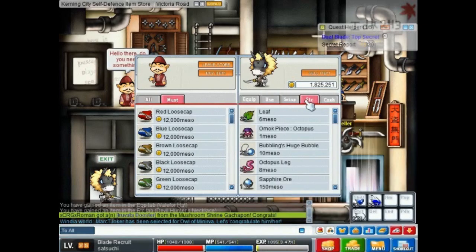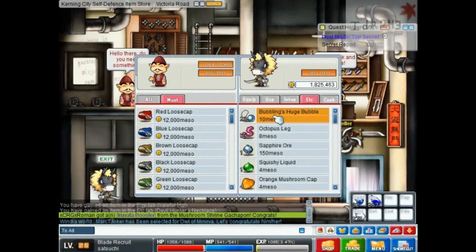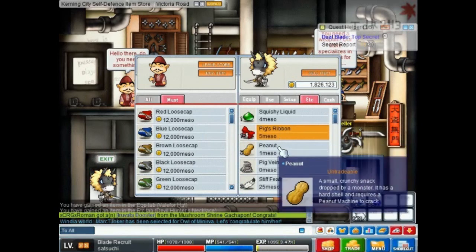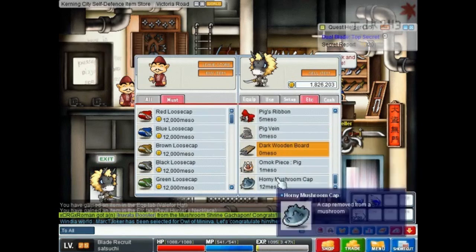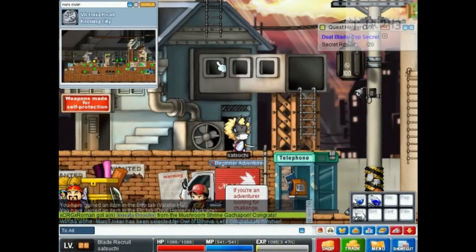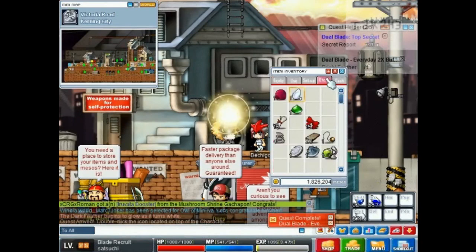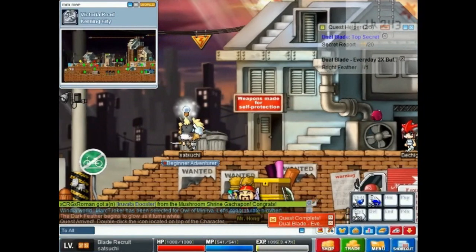We don't need a wizard potion, pretty sure we don't ever need leaves — the things I just sold are for a minigame we don't need to do. I never keep the oars, but we'll actually save that one. We always need pig ribbons for some reason — I'll keep those just because they don't sell for anything, but if I ever need room I'll throw them away. I'm pretty sure we need to hold these for a quest. There is the 2x buff request being done.